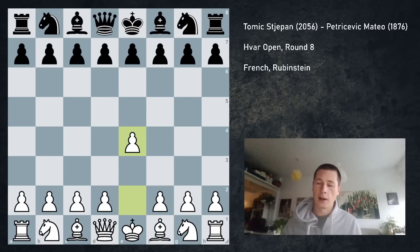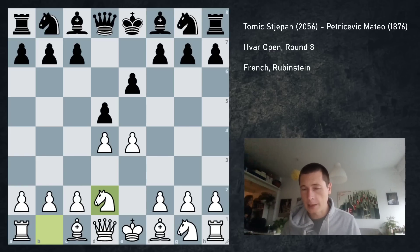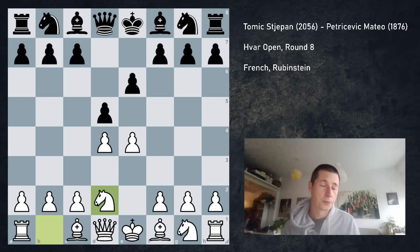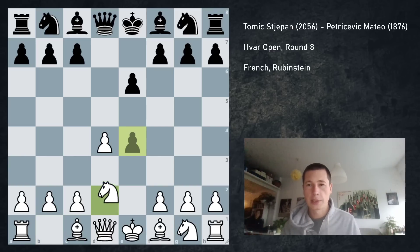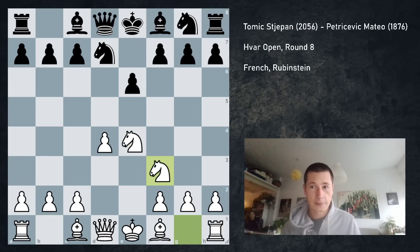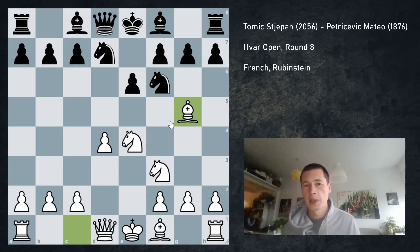I started pawn e4. He played e6, d4, d5, Nd2 — the Tarrasch French — and he'd already gone into the Rubinstein in one game in the tournament, so I knew it was a possibility. I was preparing a line Kasparov played in the 80s and 90s. So d4, knight e4, knight d7, knight f3, knight gf6, and now instead of the two most common moves — knight takes f6 or bishop to d3 — I played bishop to g5, pinning the knight.